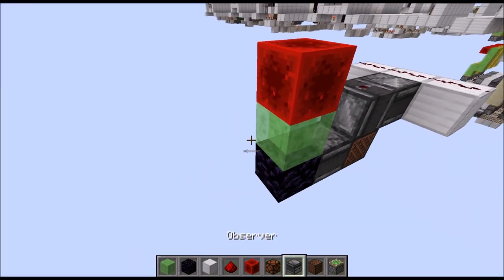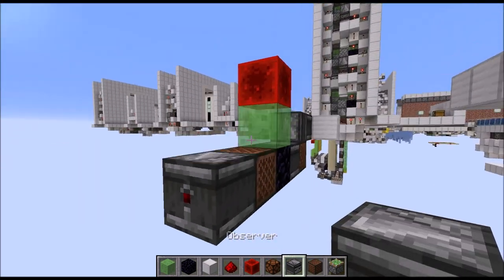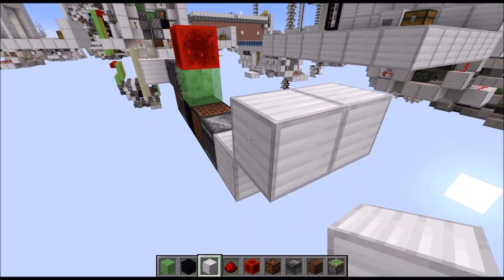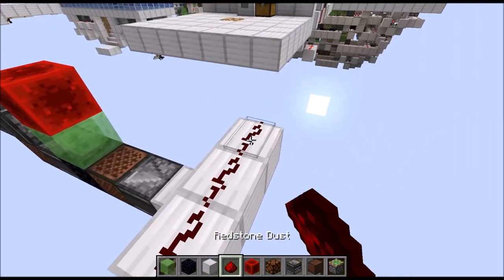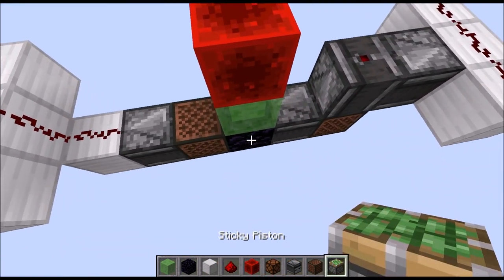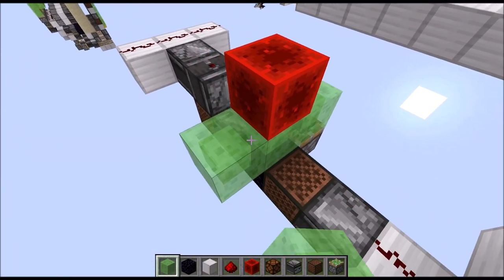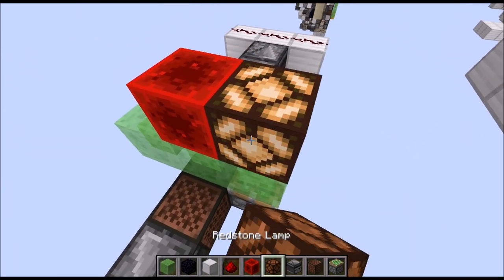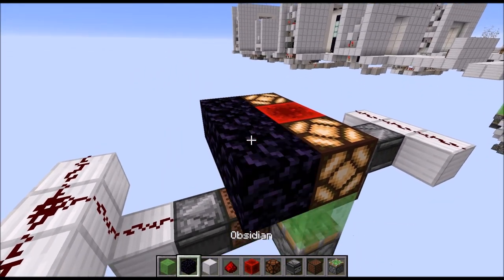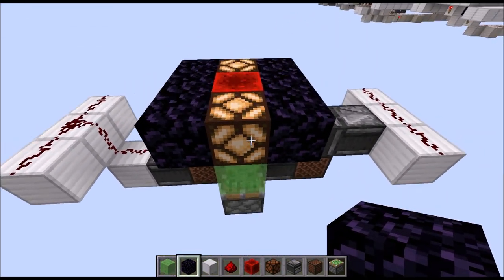Then towards the left, first place a note block next to the obsidian block, then an observer looking at that note block running into a full block, then 3 raised blocks in another row with redstone dust on top and also down there. Then place a sticky piston here, grab 2 slime blocks and place them to the front and back, and then on top of those 2 redstone lamps. Next to those 3 blocks, place 2 rows of 3 obsidian blocks.